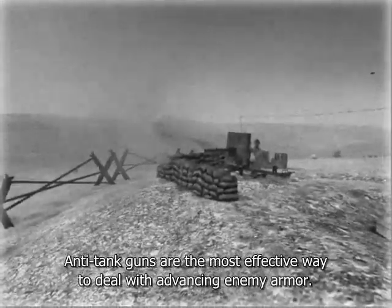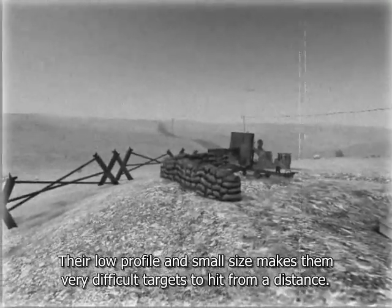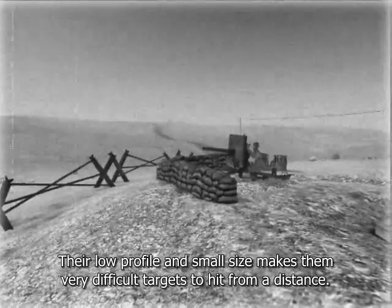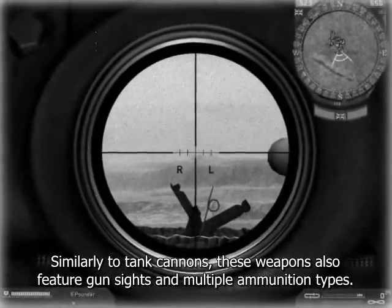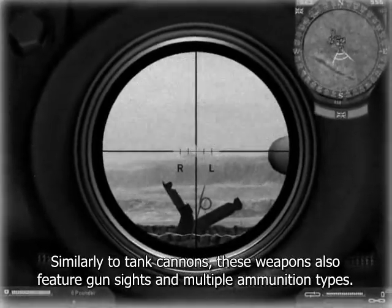Anti-tank guns are the most effective way to deal with advancing enemy armor. Their low profile and small size makes them very difficult targets to hit from a distance. Be wary of flanking infantry as you can quickly become easy prey. Similarly to tank cannons, these weapons also feature gun sights and multiple ammunition types.